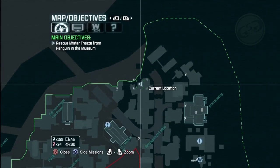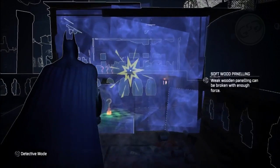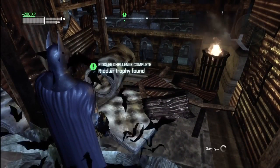From your last trophy you want to go to the building to the south. Look for the pool on the roof and there's going to be some bad guys. Whoop them up real quick and you'll find that weakened wall, bust through there, and get that trophy.